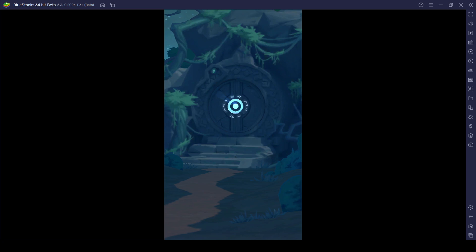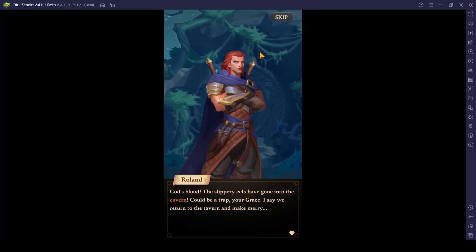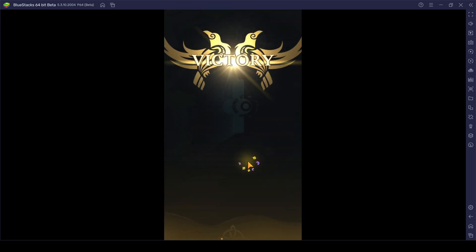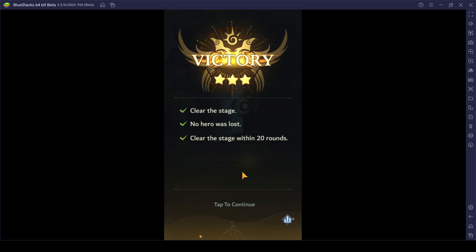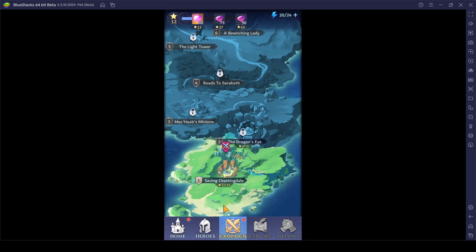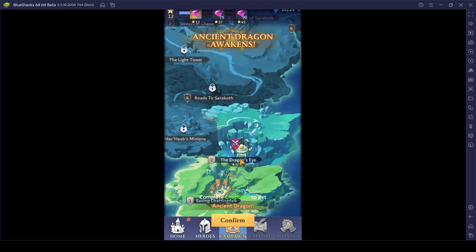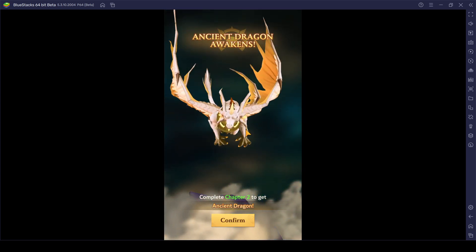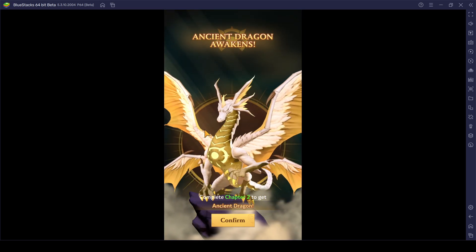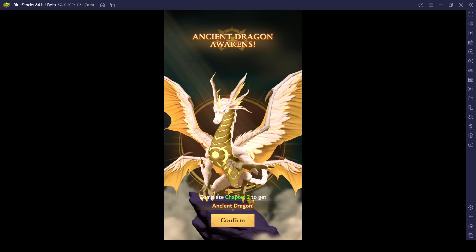Really nice animation, pretty smooth graphics, no lags thus far — which I think is a pretty good point for this game. Not bad actually. Definitely this game might not be contesting as a main core game, but it could definitely be a really good side game. Ancient dragon awakens and the dragon looks pretty majestic — complete chapter 2 to get the ancient dragon.